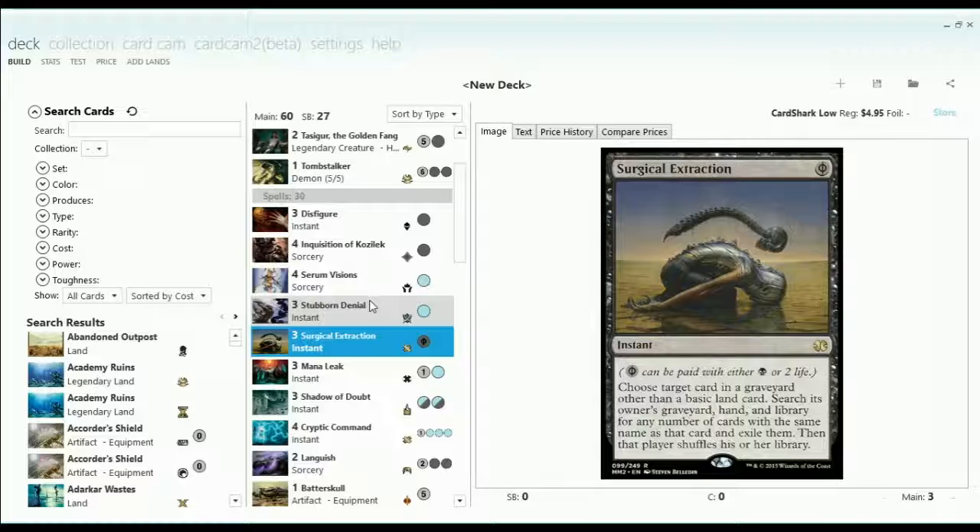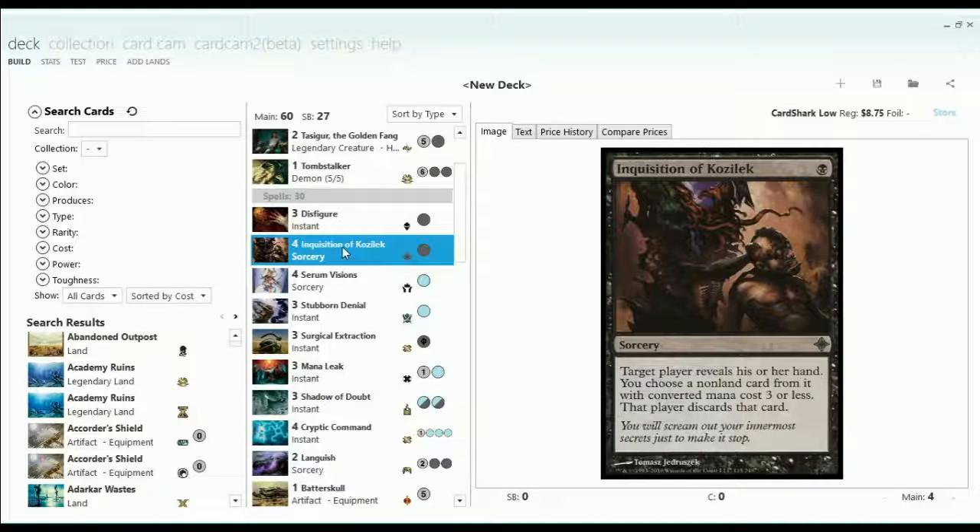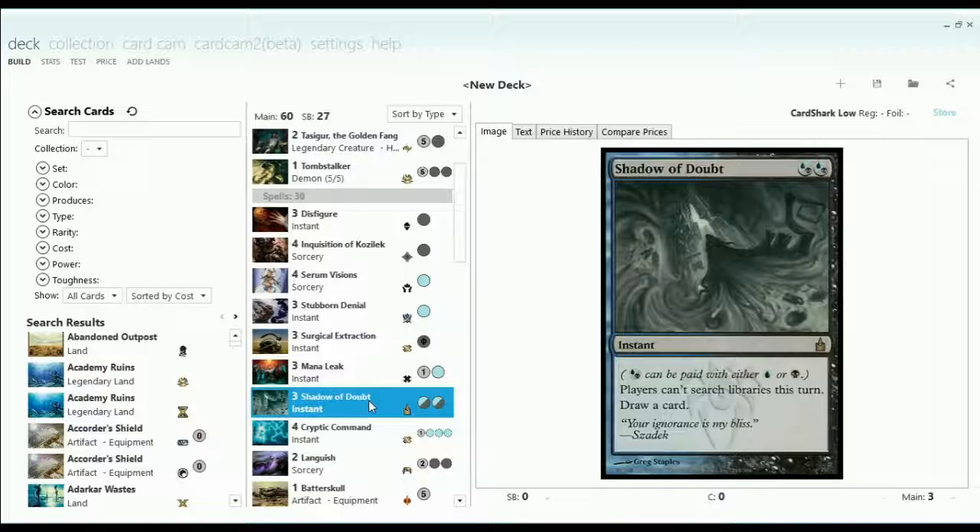So what else did I do for this deck? Since we're running four Ghost Quarters, we're obviously going to have four Shadow of Doubts here — seems like a natural fit. And combined with Inquisition of Kozilek, we have a nice package for non-board disruption. It doesn't disrupt creatures that have already hit the board, but there's a lot of hand disruption and deck disruption — just the kind of things you might expect from Blue-Black.